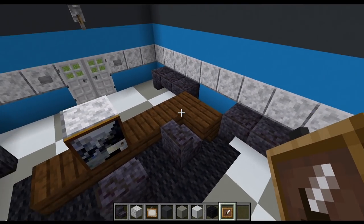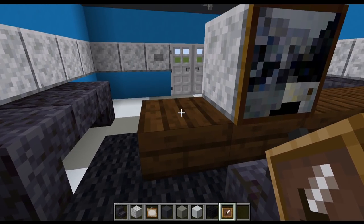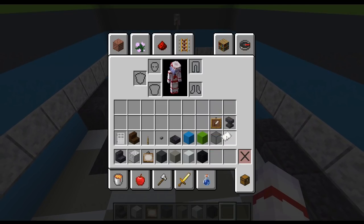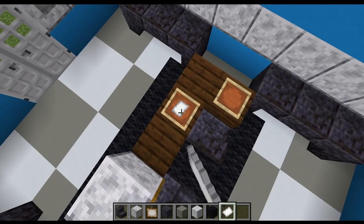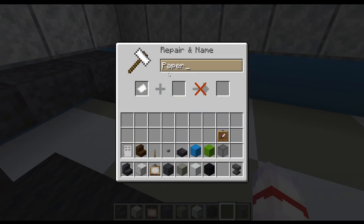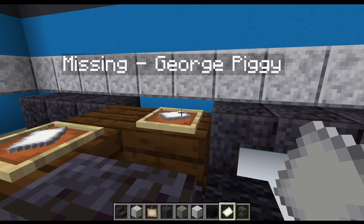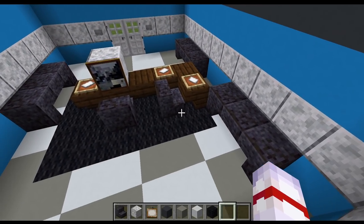There's some paper on this desk, which you can represent using item frames placed flat on top of blocks. Place one here, one here, and one here. For two of them place paper in the item frames. One of these is a George Piggy missing poster — if you want, grab an anvil, put paper through it, rename the paper to 'Missing - George Piggy', then put it in the item frame so that when you hover over it, it says 'Missing George Piggy'. You can destroy the anvil once done — it's not part of this room.